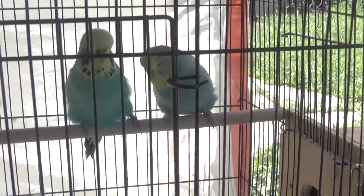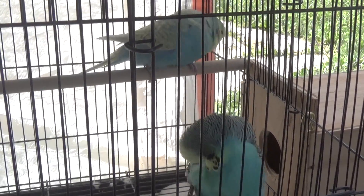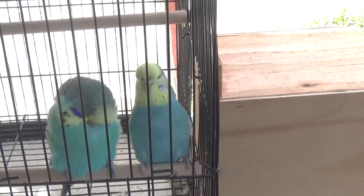These two: she's a single-factor spangle, double-factor yellowface, and he's a single-factor yellowface. Her single-factor spangle means that half of their offspring will be spangles like her and the other half will be normals like him. The fact that she's a double-factor yellowface and he's a single-factor means all of their babies will be yellowface — half double-factor yellowface and half single-factor yellowface. They just make beautiful babies. She's what you would call a rainbow based in spangle rather than being an opaline rainbow — just as beautiful. I'm not sure the Budgie Association allows me to label her as a rainbow, but I could show her as a double-factor yellowface.